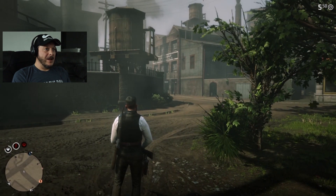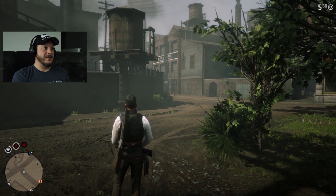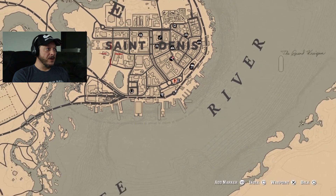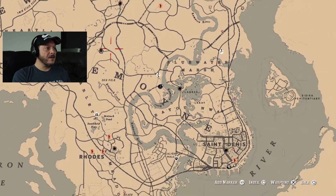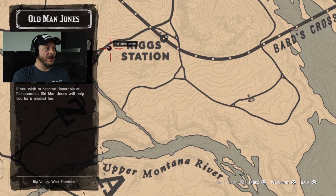That's how you increase your honor and get to 100%. The fastest way to get money — go through all the missions, do all the missions, go fishing, go hunting. There's a ton of fishing and hunting guides on the Internet, but I suggest just doing the missions — you get your money quick. If you look on the map, there's a guy who will reset you — I think it's for three gold bars. His name is Old Man Jones. He'll reset your honor if you don't like your dishonorable or honorable status. You go to him, he'll charge you three gold bars, and you get set back in the middle.